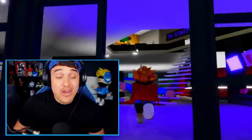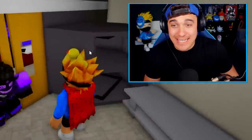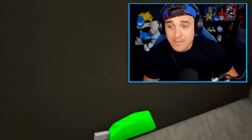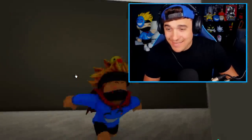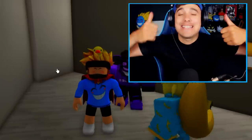Myth 50: A secret hiding spot that'll make you undefeated in hide and seek. Come to the happy burger, put yourself in a sleeping bag, and you should be able to glitch through just like this. No one is ever gonna find you inside of here. Myth success.